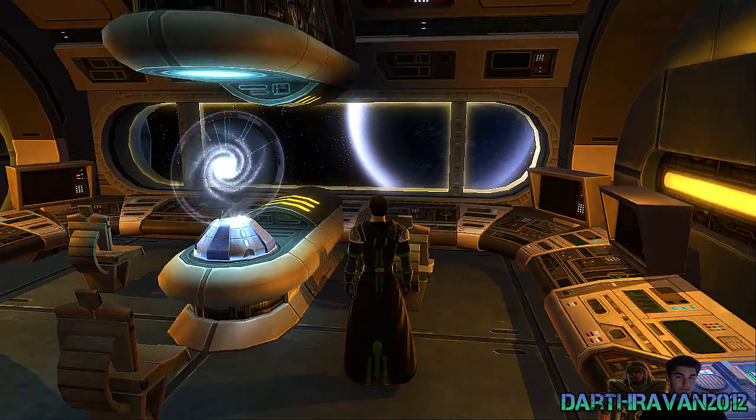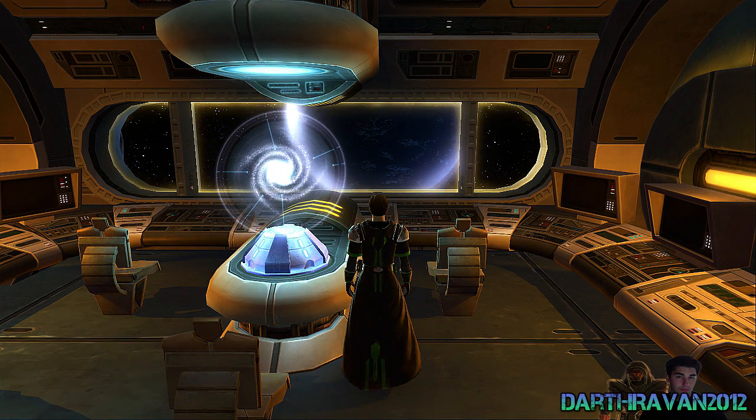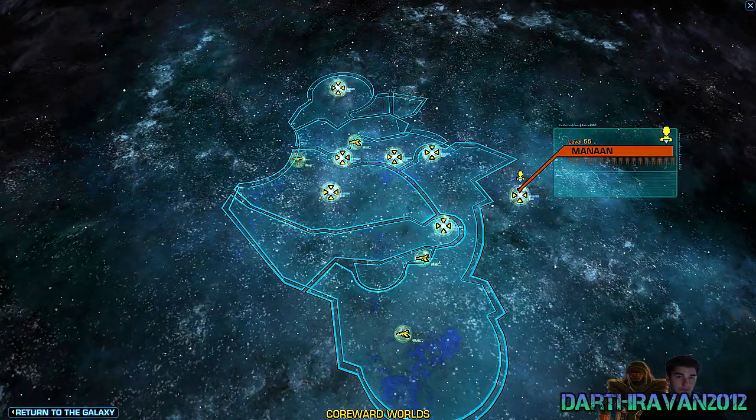Manaan is one of my favorite planets from Star Wars Knights of the Old Republic — I think it is my favorite one, next to Korriban of course. Manaan is located at the Coreward Worlds on the far right, as you guys can tell right over there.